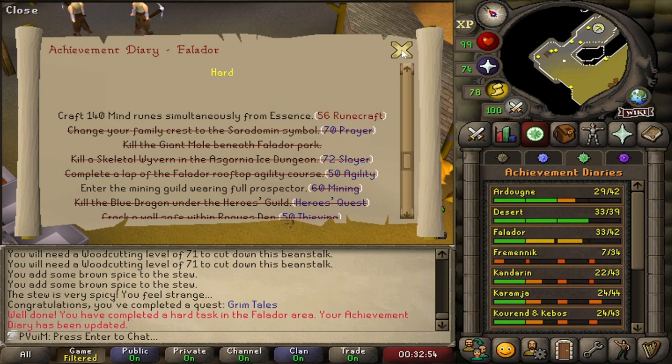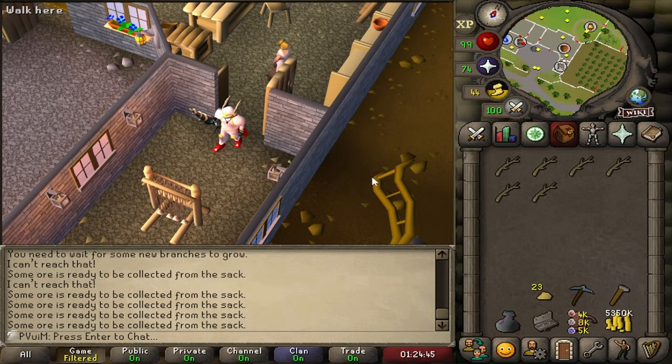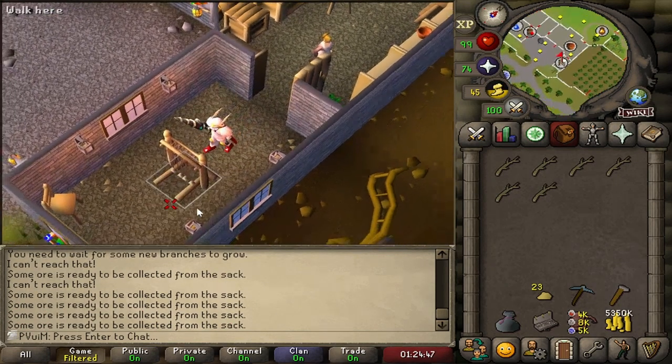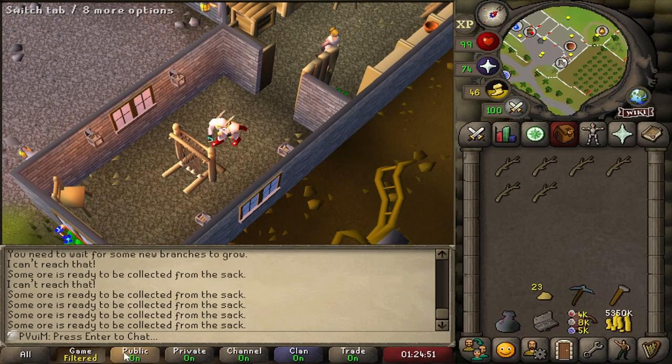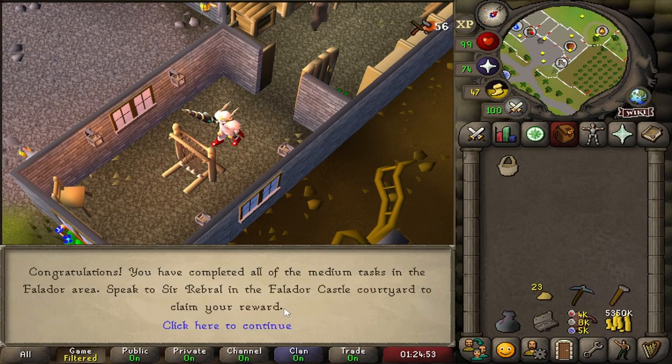We're going to start working on farm runs as well. Basically, we got our six Willow Branches, so that means we can weave a basket, and this should be the final task of the Medium Diary.